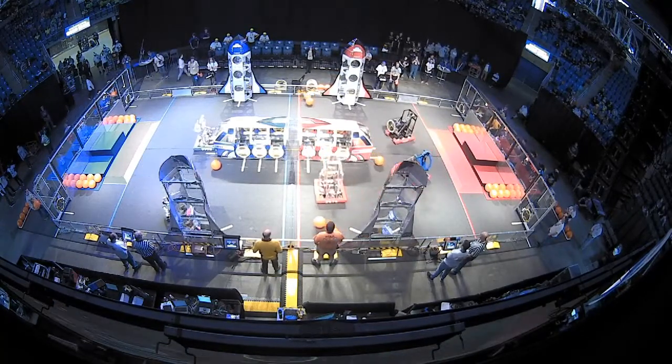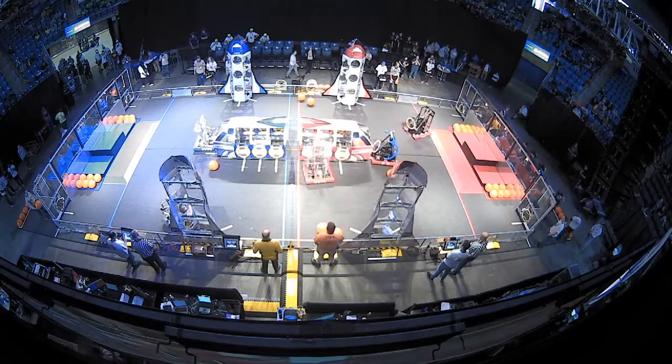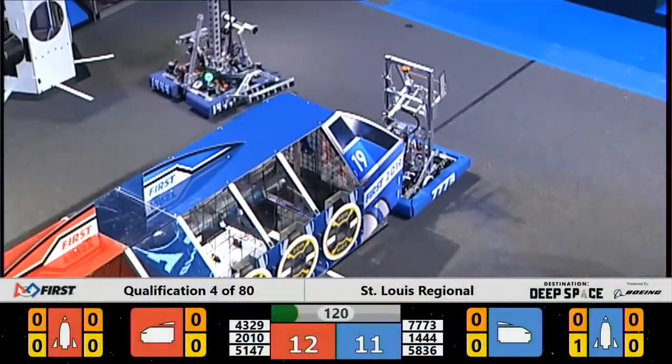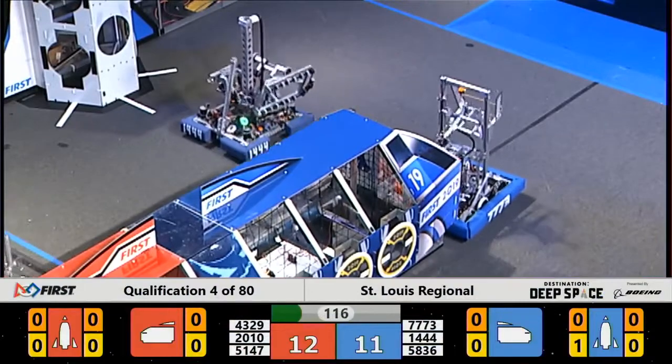Team 2010 on the Red Alliance making their move on the backside of the cargo ship, trying to place another hatch panel, and they're having some problems getting lined up. Their alliance partner, 4329, tried to get a hatch panel up themselves, and it didn't stick.